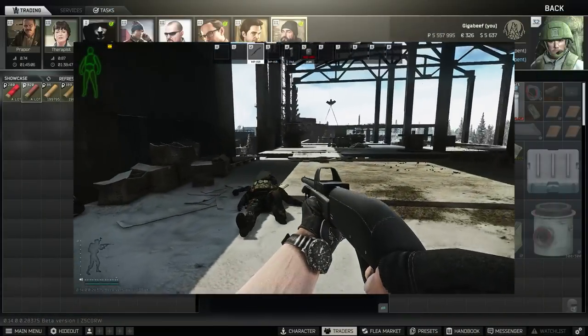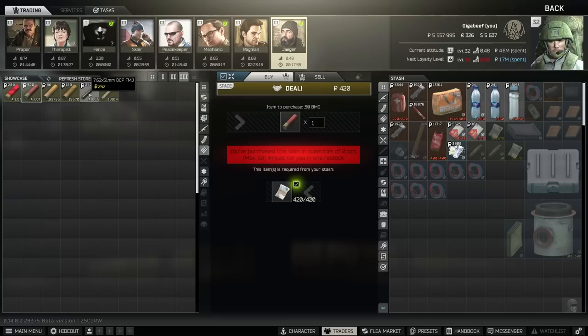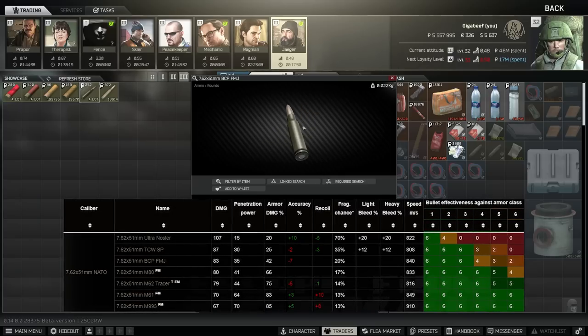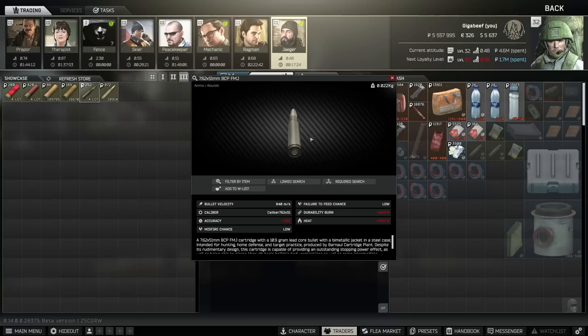On the other end of the spectrum you also get access to 50 BMG slug. This is likely the poor man's equivalent of AP20, but AP20 is only craftable now in Workbench 3, so whilst this doesn't have the same penetration it's better than all other slugs barring AP20. The BCP FMJ on Jaeger 3 is also interesting — it's the precursor to M80 and while it doesn't do as good penetration, it's amazing on damage. In context of the new armor system, the penetration in the mid-30s means that unless you're hitting a hard plate specifically, you'll probably pen through and kill them in two shots.